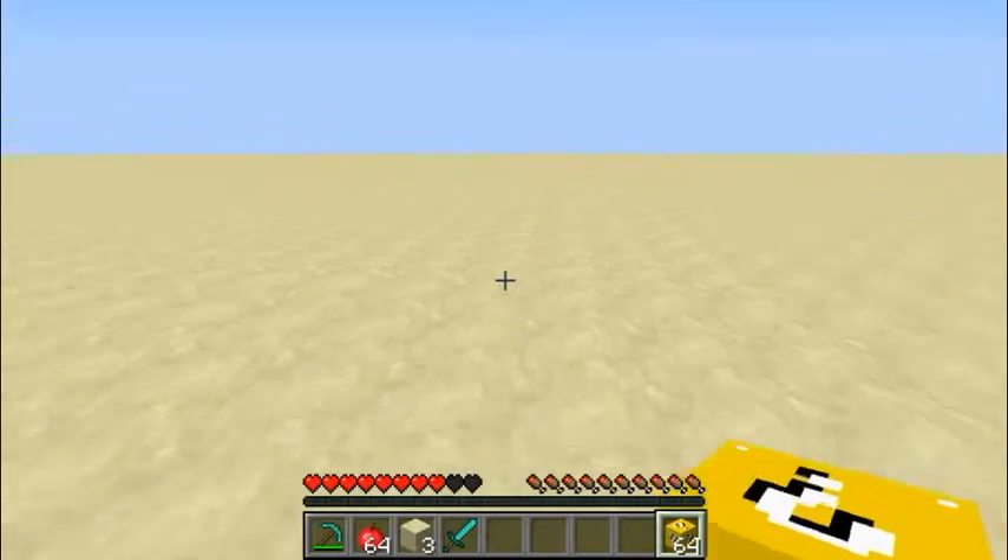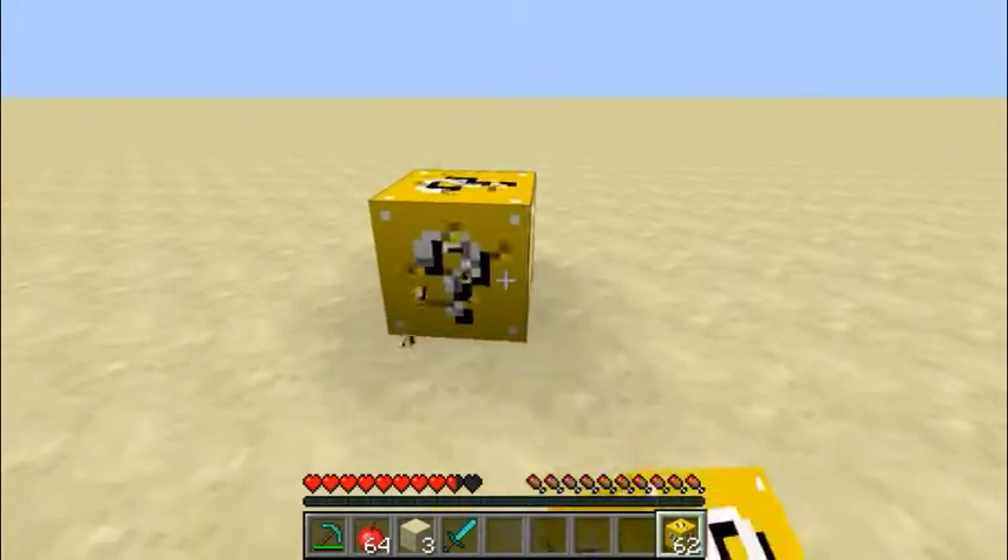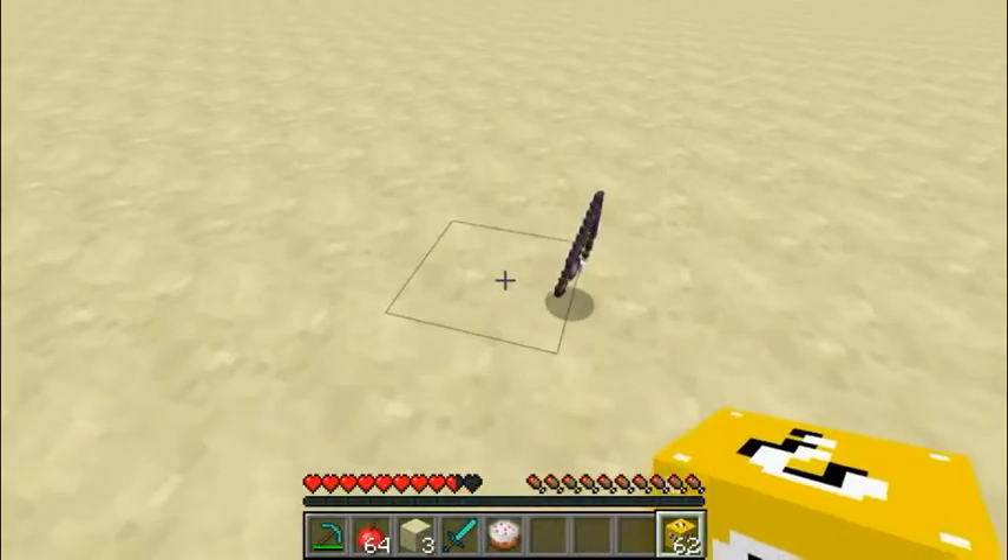Now it's the stack of lucky blocks. Got a lucky fishing rod - we'll keep that because we get hungry.